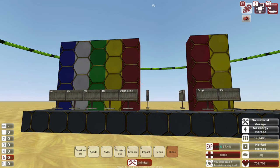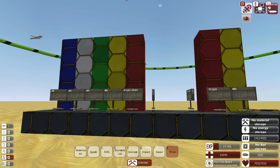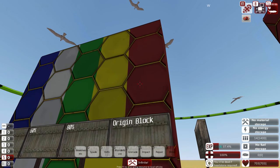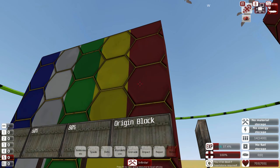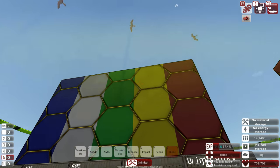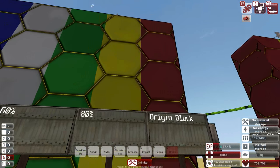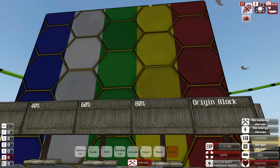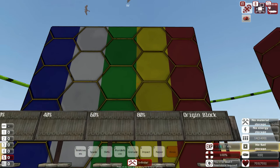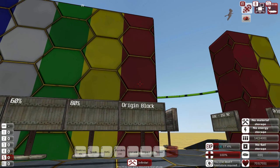To explain layered armour as quickly as possible, I've quickly put this together — just a little coloured demonstration of how layered armour works. The front block, which of course is heavy armour, has an armour value of 40. The block behind it will also have 40, and so on and so forth. When you hit the front block, all of these blocks behind it will contribute a little bit of armour towards the front block. This doesn't mean they're losing it themselves, but it simply means the front block is going to be much harder to destroy.